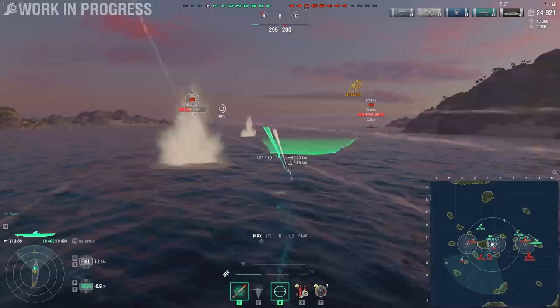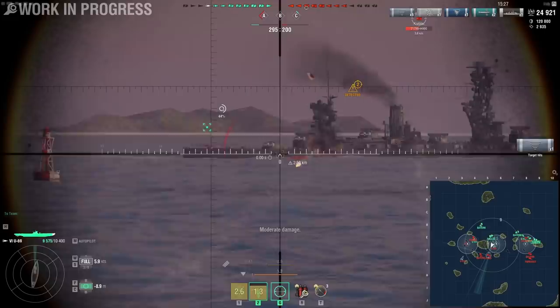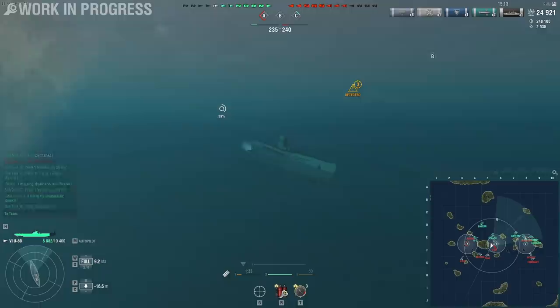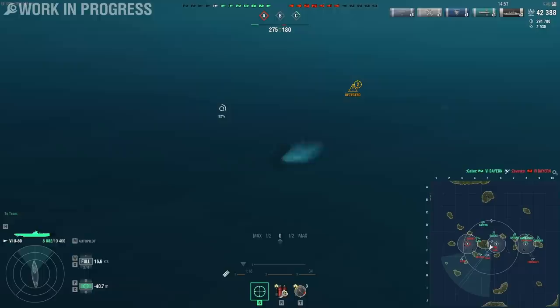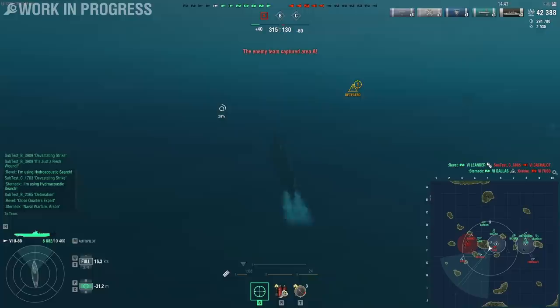There are other submarines — there's a U-69 next to me — but there is no real submarine versus submarine combat. You can technically torpedo another submarine, but only when they're on the surface. You can lock on and the torpedoes might dive a little bit, but the problem is that this is so unlikely to actually succeed that you really shouldn't consider it viable. A lot of matches end up with both sides having submarines left, and then it takes forever to hunt them down, especially when there are no destroyers around.